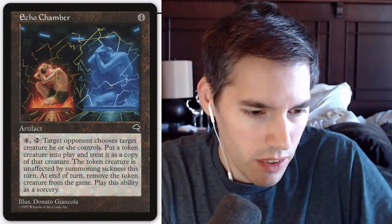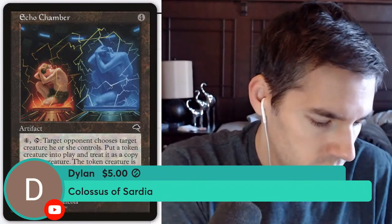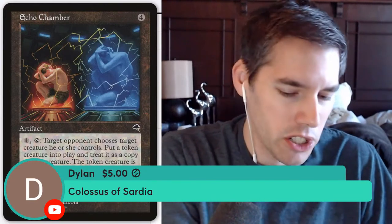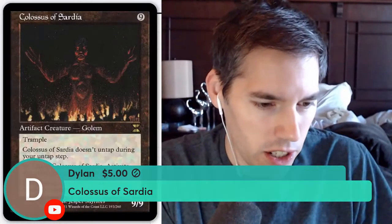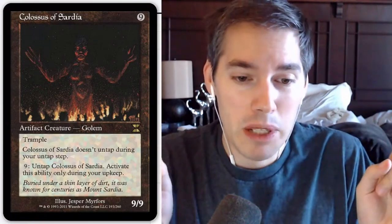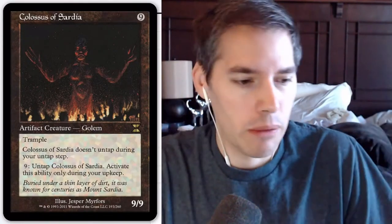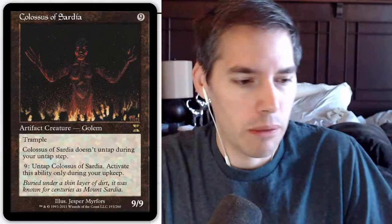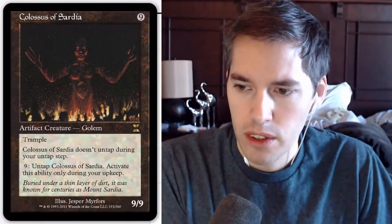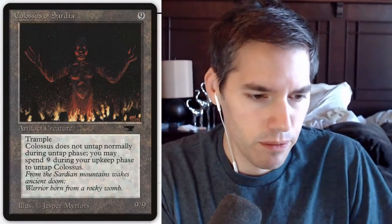Colossus of Sardia — nine mana for a 9/9 trampler. But does it untap during your untap step? You have to pay nine mana during your upkeep to untap it — basically burning your entire turn to untap your 9/9 creature. This is an Antiquities card — a relic of back in the day when creatures were just terrible and you had to be punished.